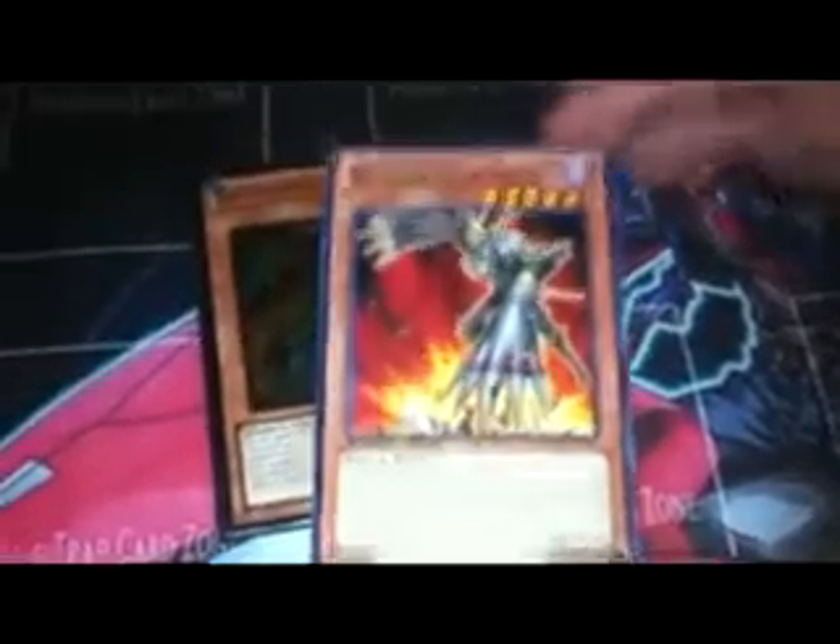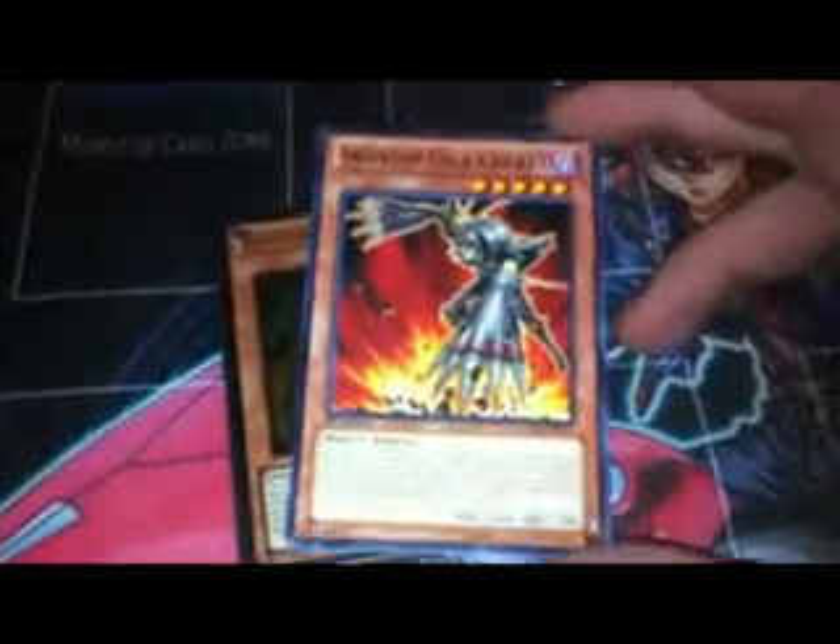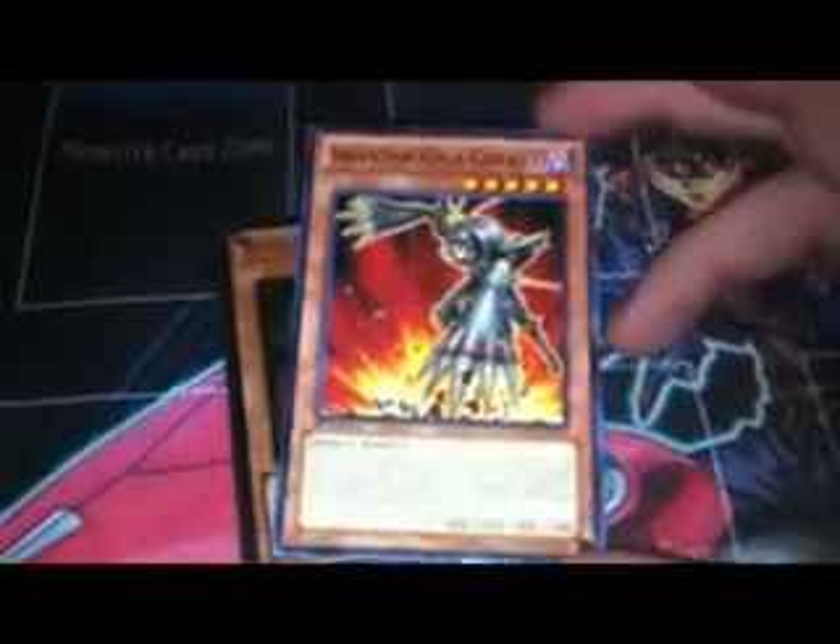The third group includes Inzektor Gigamantis. Gigamantis can equip itself from the hand right to an Inzektor monster. So even if your Inzektor Dragonfly was Effect Veilered, Gigamantis has the ability to come from the hand and equip right to that Inzektor monster and boost its original attack to 2400. In the same grouping, but not used nearly as much, is Inzektor Gigacricket. This one can remove an Insect monster in your graveyard and equip to an Inzektor monster, making that monster's original attack 2,000.